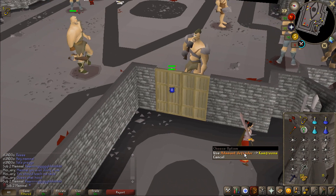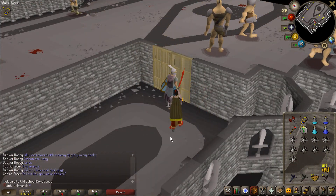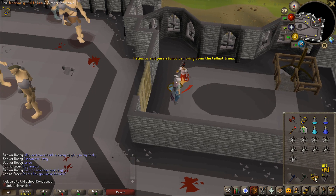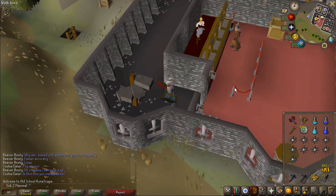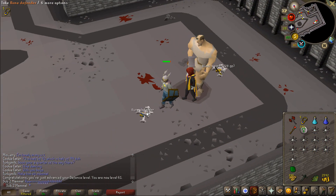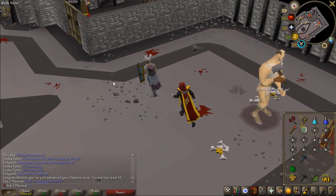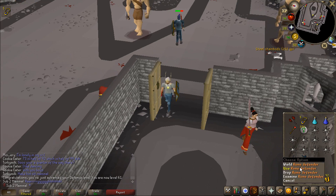All we have left is the Rune, and after that we're on to the basement. I am pretty much out of Warrior Guild tokens — our 1,000 tokens did not get us to Rune. But it got us close, so I'm gonna get 500 more tokens. Alrighty, there is the Rune Defender.